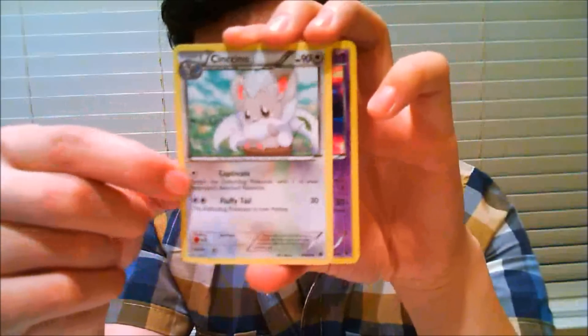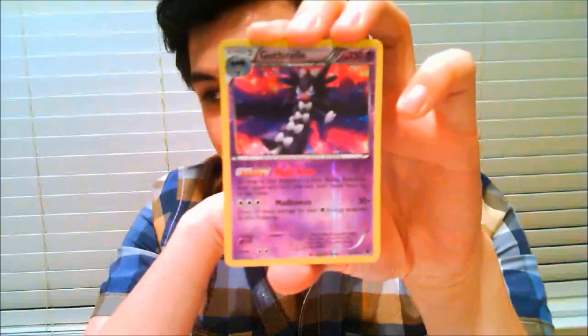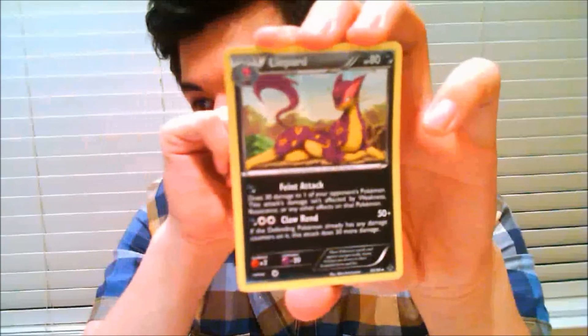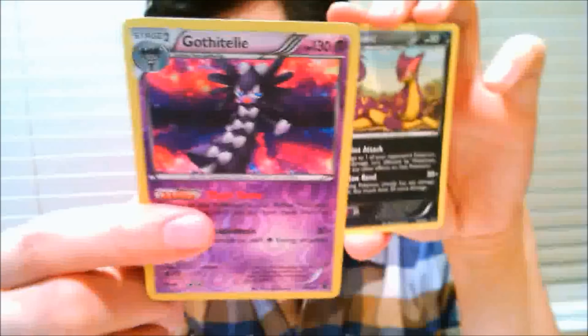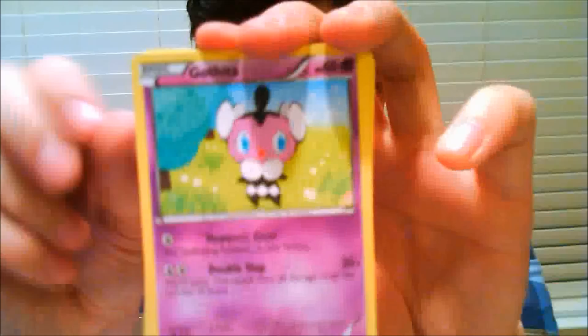Cinccino. And I believe this is my reverse — oh sweet, Reverse Ability Gothitelle. That's pretty good trade bait. I have like four Gothitelles already, so just another one to add. And a Liepard. This is Ability Gothitelle with Magic Room — its attack is Mad Kinesis. Magic Room means if it's the active Pokémon, your opponent can't play any trainers. Pretty solid. Moving on to the second pack, got the good Gothita.